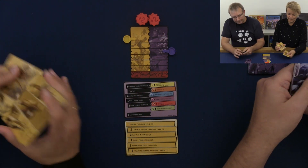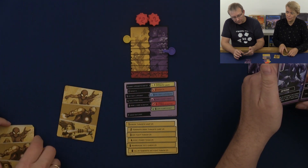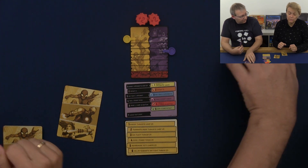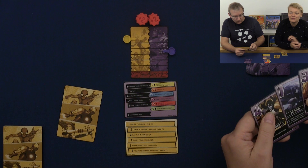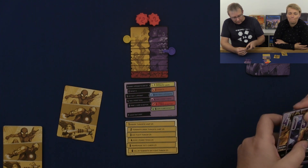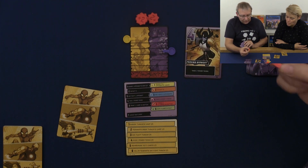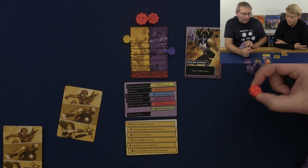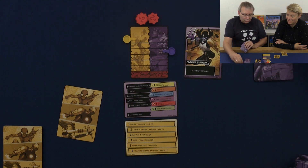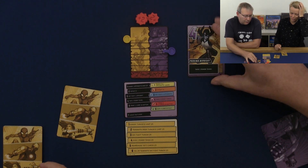I will get 1 card in my hand, and Martin will get 2 cards and draw a card. I will take a power token — these can be used in battle. In fact, if you have one you have to use it in battle; you can only use one per battle even if you have more.